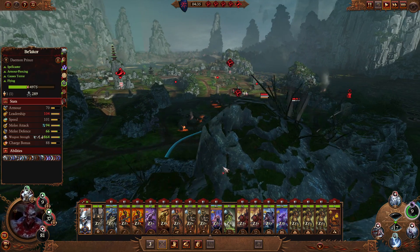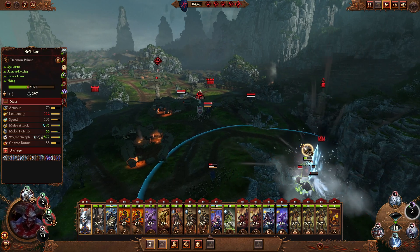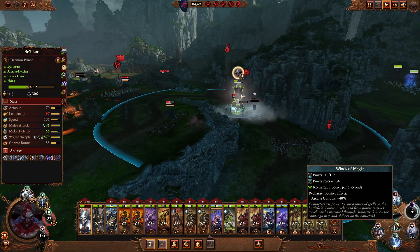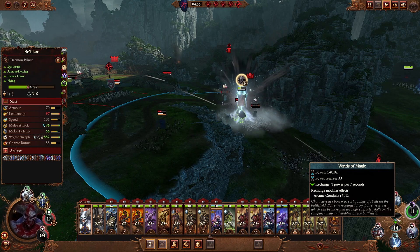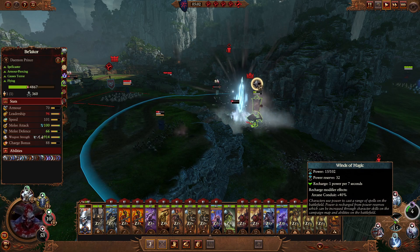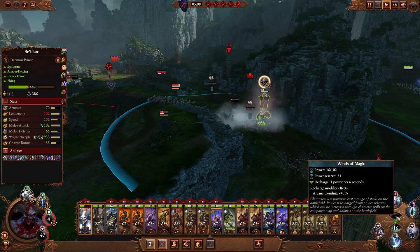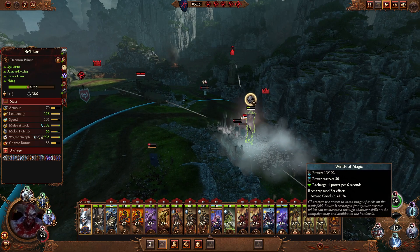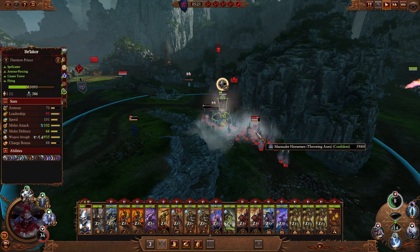That's pretty much it for how to use magic in battle. Usually you want to use damage spells because they give you the most value for your Winds of Magic. If you hover over the power glass, you can see how much Winds of Magic you have right now and how much power reserve you have left. Right now I have 16 plus 31, so that's 47 in total. After I've used up all those 47, I don't have any more Winds of Magic in this battle, but it will reset for the next battle.